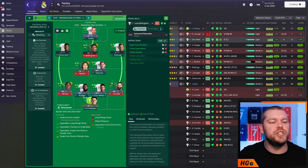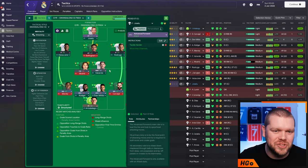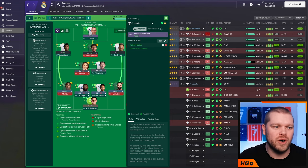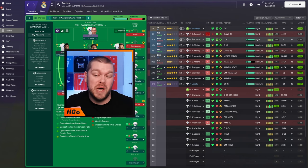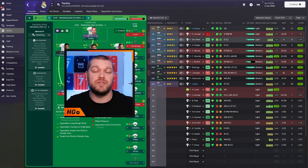The man in the middle is Jude Bellingham as an advanced playmaker on attack duty with roam from position, close down more, and tackle harder. Up front is Hossolu as an advanced forward on attack with tackle harder. The goal tallies speak for themselves: 30 goals for Hossolu, 18 each for Vinicius Junior and Bellingham, 14 for Rodrigo, 12 for Modric, and 10 for Valverde. This tactic does really well at scoring goals and sharing them around the team.